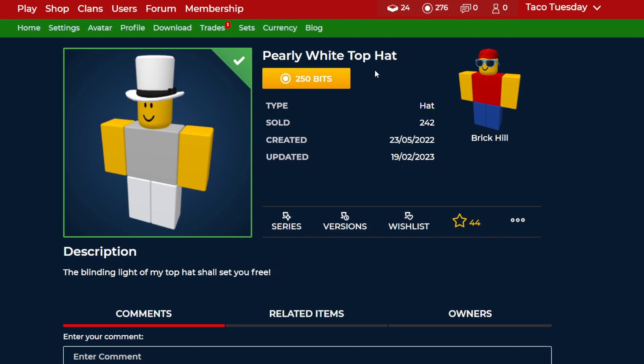Next up, Pearly White Top Hat. This is a pretty cool one. There are definitely quite a few top hats that exist, but if the special ones are too expensive for you, then this is definitely a nice alternative, and it's a nice choice to get it while it's discounted. A pretty cool top hat overall and a nice choice to have on discount.